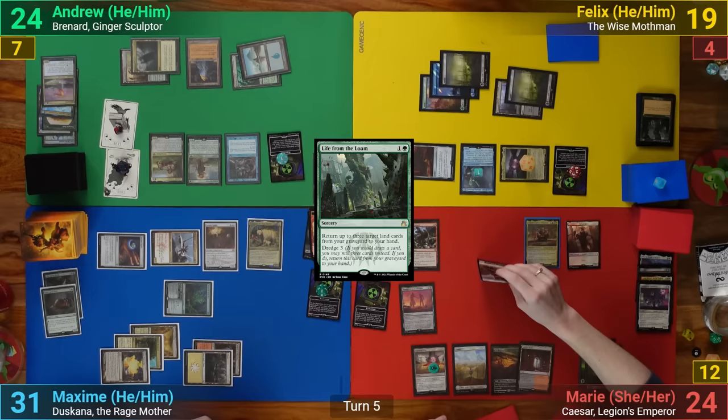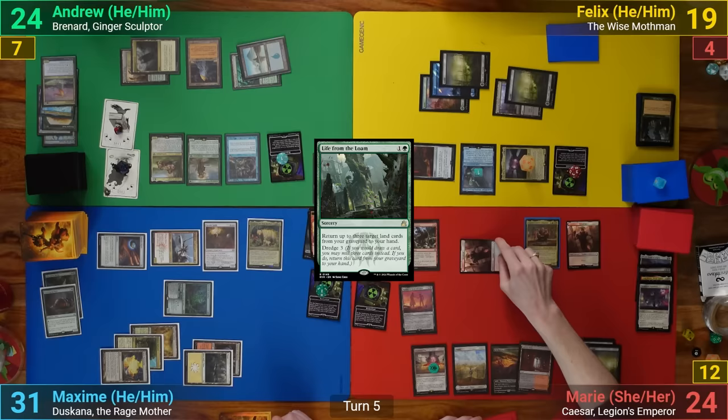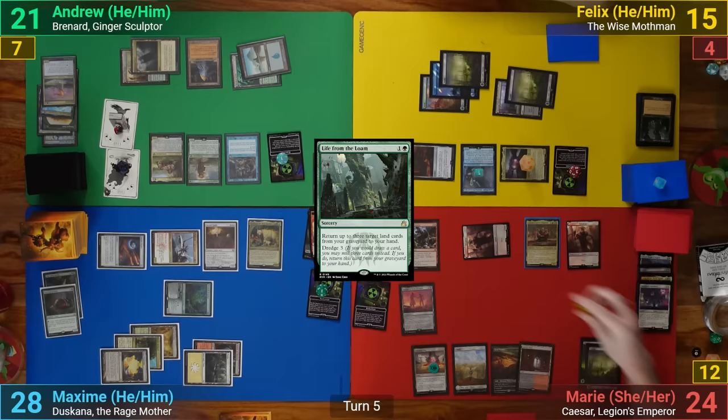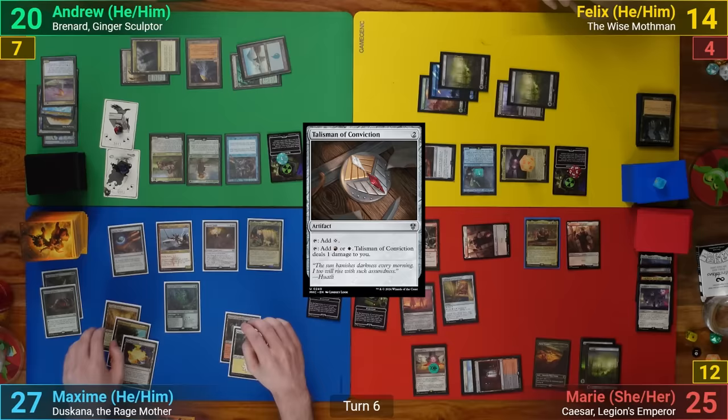Marie goes to combat, swinging only one token at Felix. She gets her Kaiser Trigger, sacrificing it, which drains us for one. She then makes two tapped and attacking tokens, dealing two to each opponent with the Impact Tremors. Her second mode from the ability has her losing one and drawing a card. Felix blocks one of the new attacking tokens with Jason Bright but takes one from the unblocked one. With the token dying from being blocked, Marie drains us again for one. In her second main phase, she then casts Talisman of Conviction and passes.